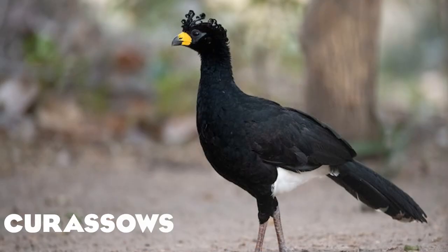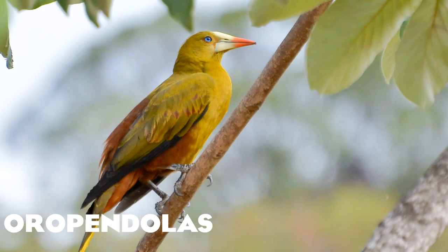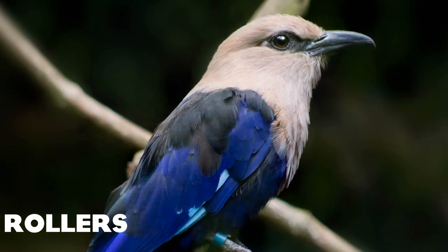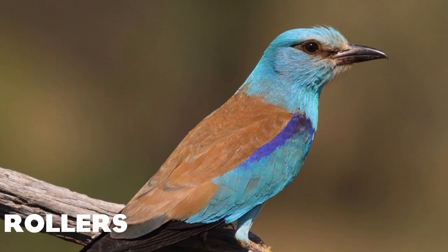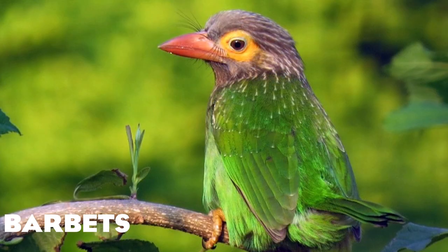A couple of curassows: the bare-faced curassow, the razor-billed curassow, and the blue-billed curassow. Just a pair of oropendolas: the green oropendola and the crested oropendola. A couple of rollers too — there are just so many birds and so much to diversify the aviaries with — the blue-bellied roller, the lilac-breasted roller, and the European roller. Some barbets: the bearded barbet, the scarlet-crowned barbet, the gilded barbet, and the brown-headed barbet.